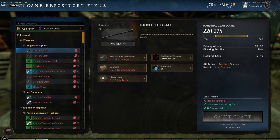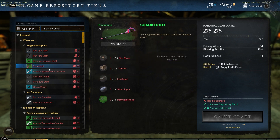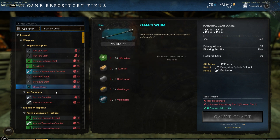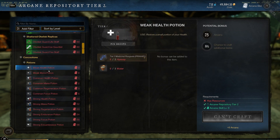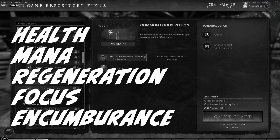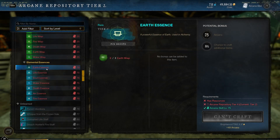The Arcana profession in New World allows players to craft magical weapons, potions, and tinctures. Magical weapons can be crafted from Tier 1 up to Tier 5, and you can craft different rarities from common to legendary. Various types of potions include health, mana, regeneration, focus, and encumbrance potions. Along with potions, you can also craft weapon coatings, tinctures, wards, and perform elemental infusions — turning motes you gather into stronger versions used in higher-tier Arcana crafting.